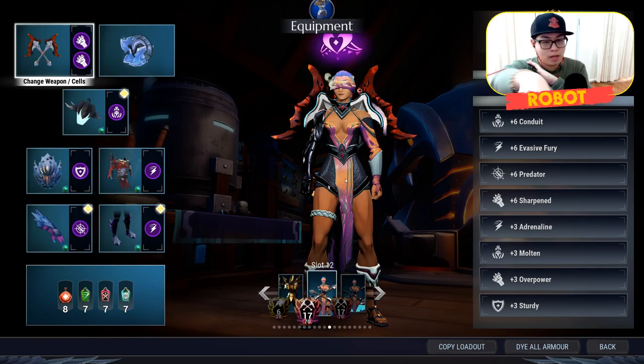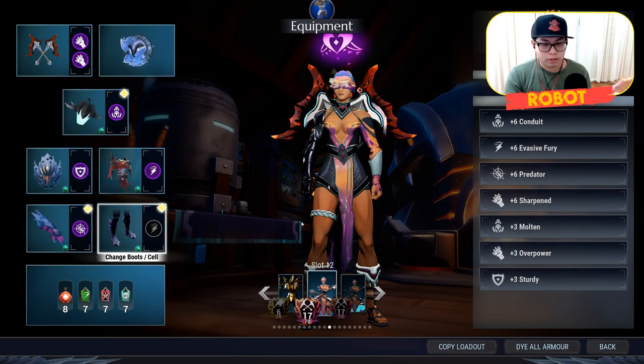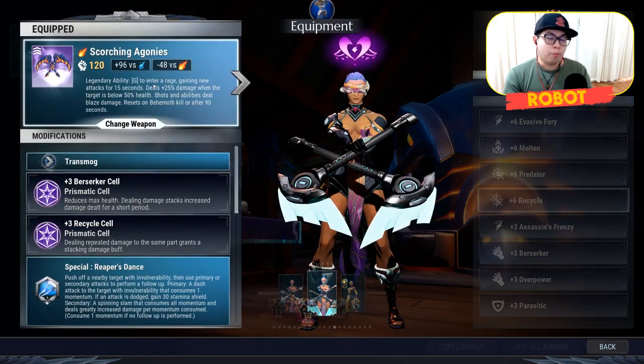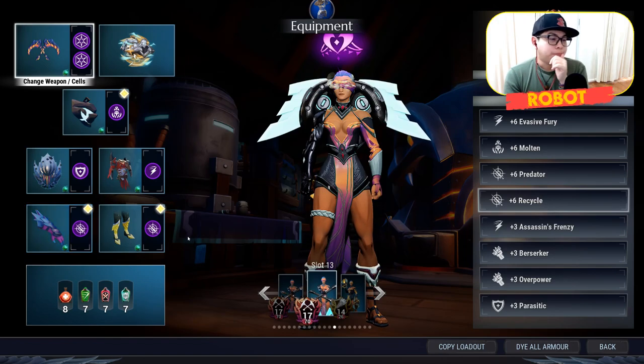I'm going to show you how to take the same principle of this build but turn it into a pro build. The biggest problem with the original is I don't know what cell goes in certain slots, and he forgot about molten — leaving molten at plus three is pointless. If you want max attack speed, molten gives you 10 as well as fire immunity, so you can have it up permanently at plus six. I've built the pro version here. Since he's already using Malcurion's grip — an end game item — and predator, which is generally recommended for end game, let's go further.